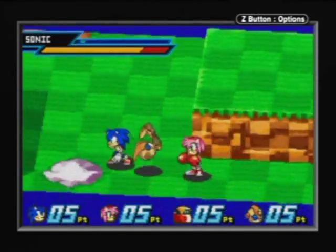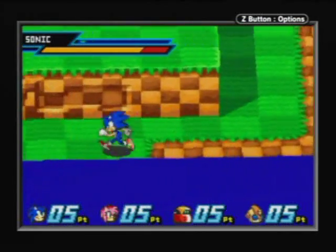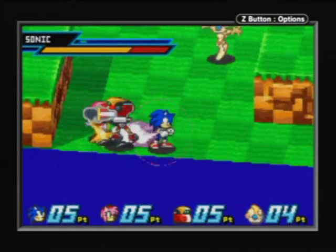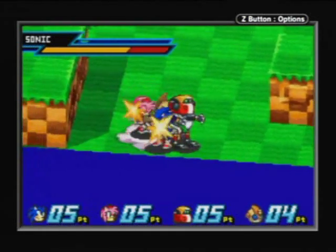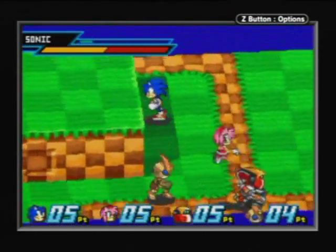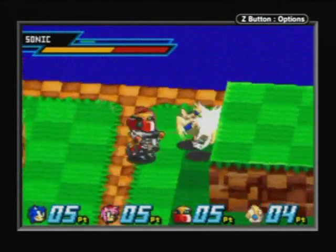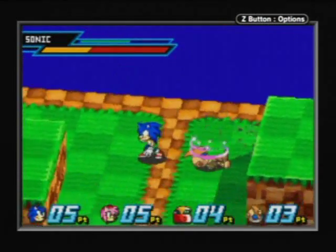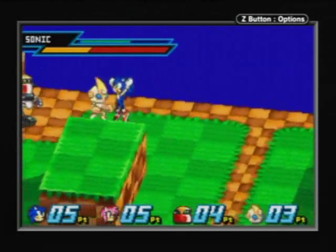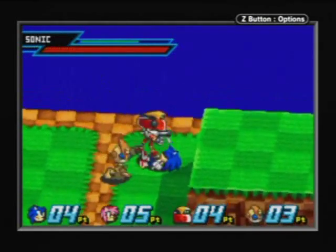Okay, A is jump. B is normal fighting moves. R is the special moves — you have a different one for ground and air. L is your guard. Oh wait — if you hold down guard I think you heal? No? How do you heal again? Oh, you have to double-tap guard then you heal. That was Gamma. This is the worst gameplay of this game you will ever see on YouTube because I really have not practiced. Thanks Gamma, you just KO'd me.